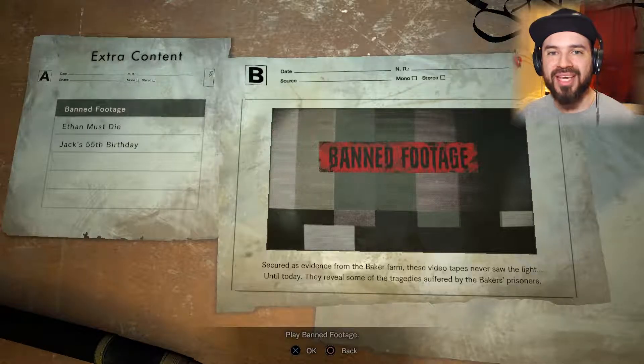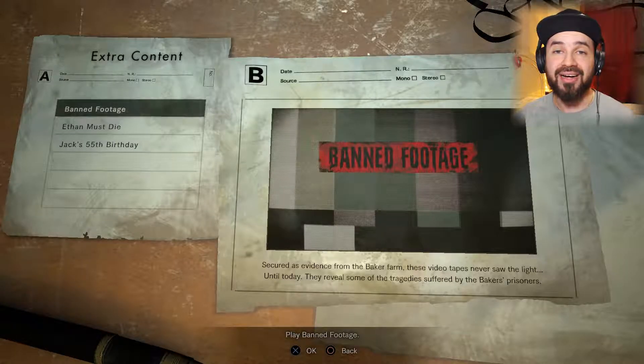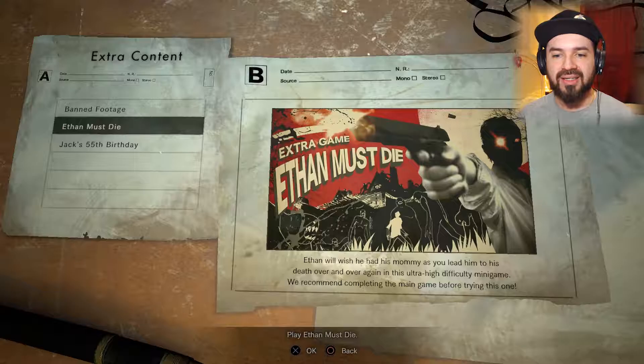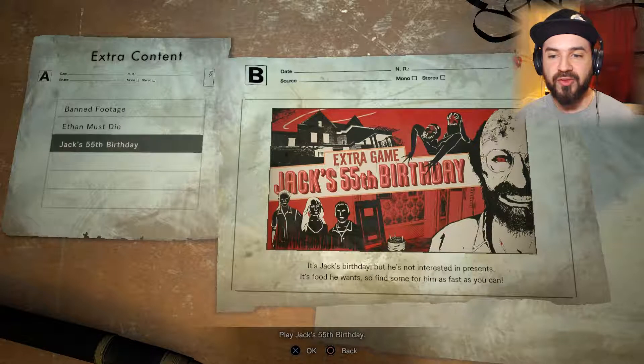Hey everybody, it's TheLegendNW here and I'm back in Resident Evil 7. For a few days now there's been some DLC content I haven't checked out, so I'm going to go ahead and check out Banned Footage, which contains Volume 1 and Volume 2. I'm not gonna do Ethan Must Die because it's basically Madhouse but much harder — if I die I have to start all over from the beginning. And Jack's 55th Birthday seems like a minigame of sorts — I might go through with it but not now. Let's go to the Banned Footage, which is where I think we might get some more story.